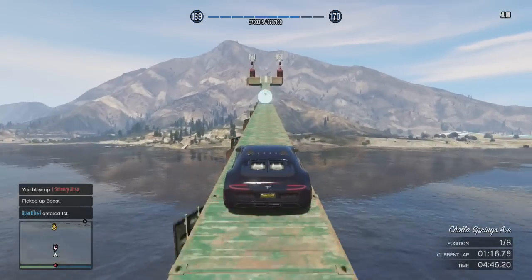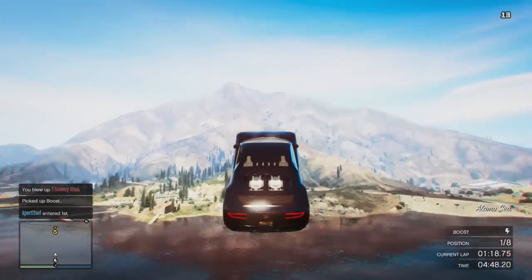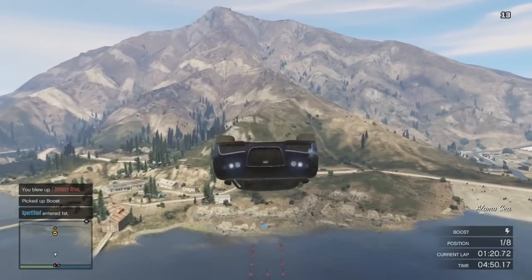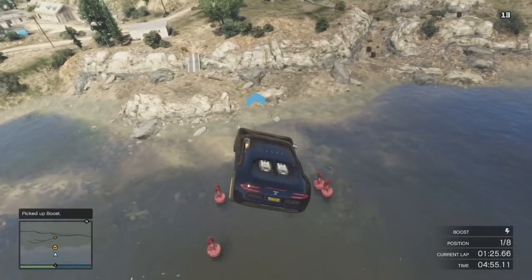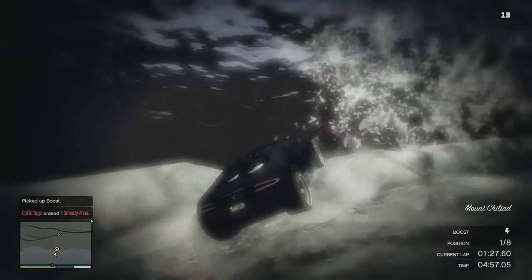Here we go. There wasn't any boost on there so we'll just do these — go for the backflip to get further. Aim for the cones or the buoys, see if we can make it. Nope, we missed. I should have jumped out of the car — yeah, that's a good idea, why aren't we doing that?